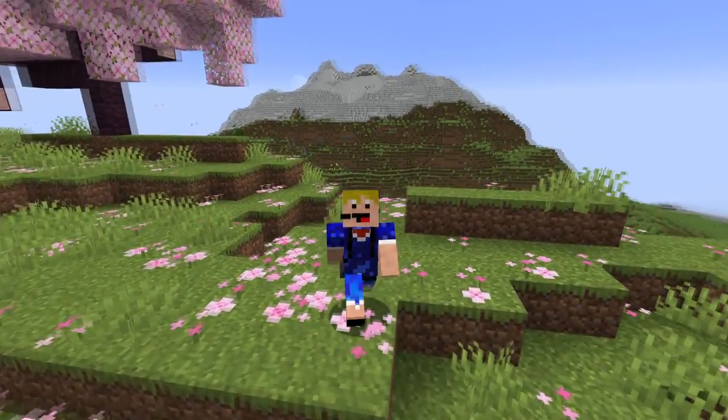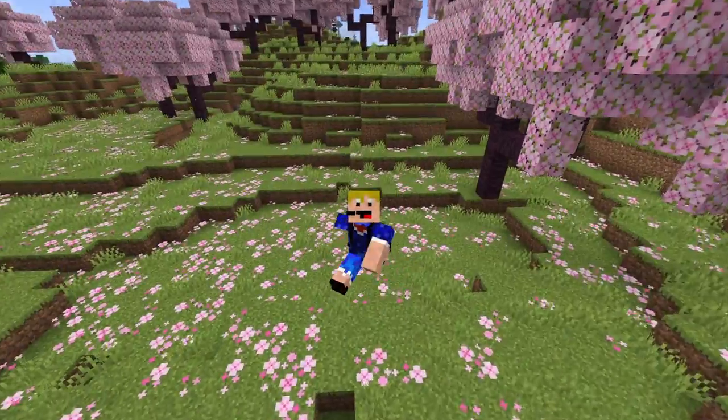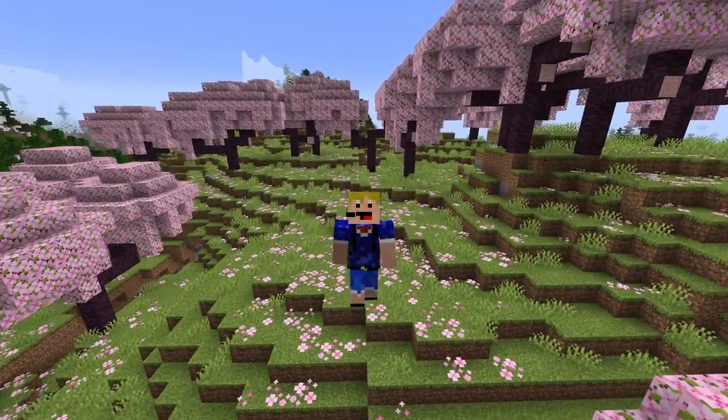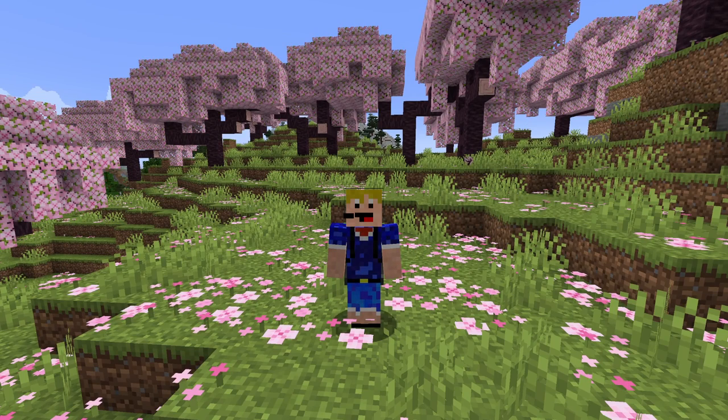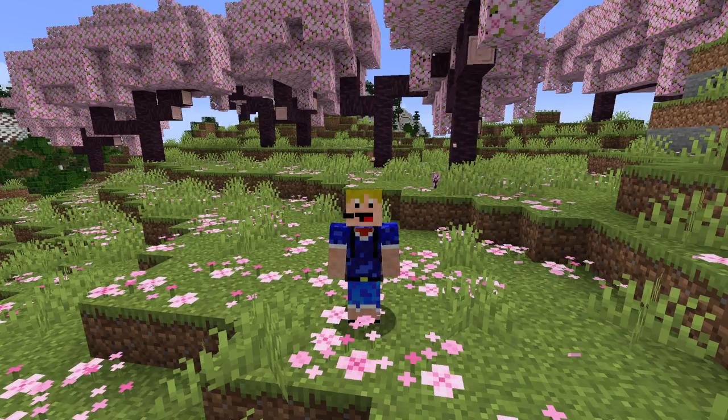If you know which direction to go, that's perfectly fine. However, usually you won't know, so I would suggest just using your elytra, flying for a while — you will probably come across some mountains. Circle those mountains and hopefully find a cherry blossom biome. There is sadly no easy way to find these biomes apart from the strategy I just mentioned, so it will just require some patience.